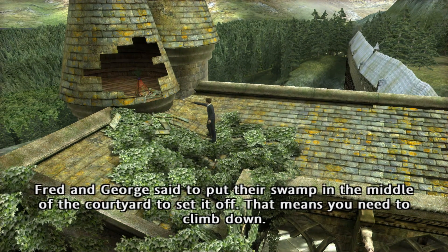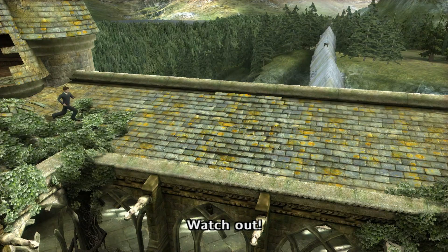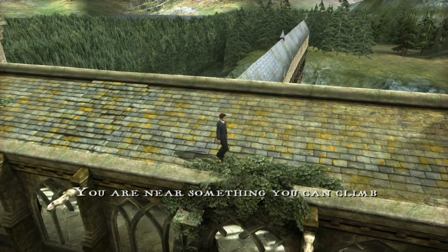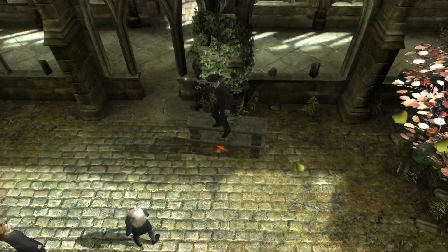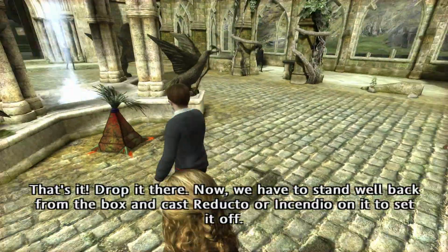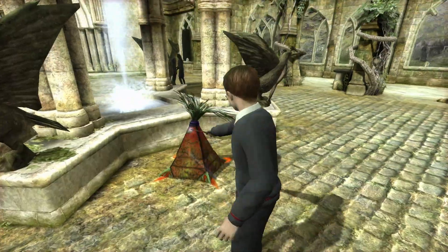Fred and George said to put their swamp in the middle of the courtyard to set it off. That means you need to climb down. Watch out! I'm guessing the swamp box needs to go on that cross. That's it — drop it there! Now we have to stand well back from the box and cast Reducio or Incendio to set it off. Let's put the box down on the cross. Incendio!